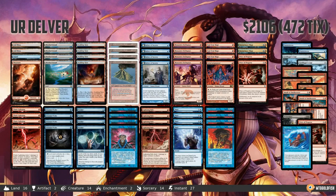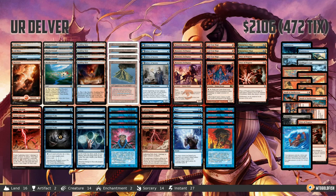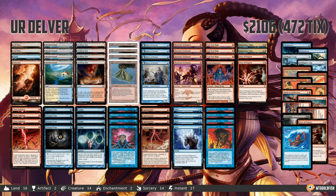Hello everyone, it's Seth, probably better known as Saffron Olive, and it's time for another instant deck tech. Thursday means it's Tier One Thursday, and today we're heading to Legacy to check out a deck that's kind of shot to the top of the format since the banning of Sensei's Divining Top and kind of the end of the rule of Miracles.